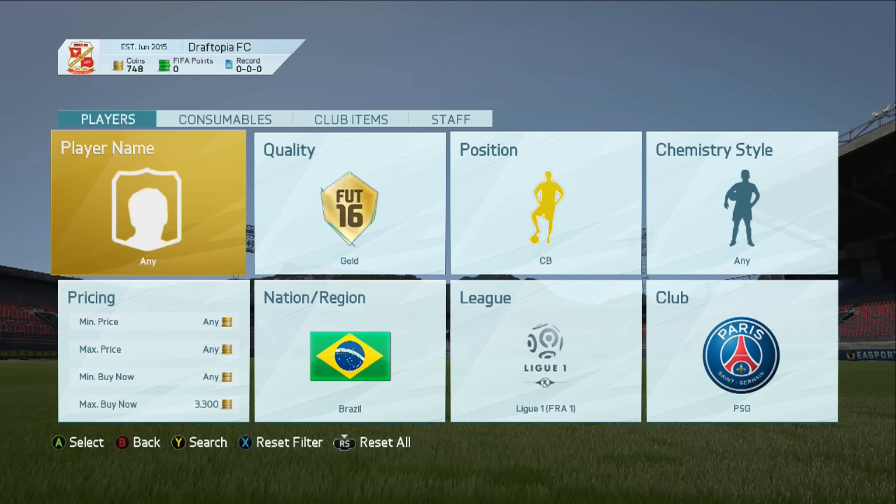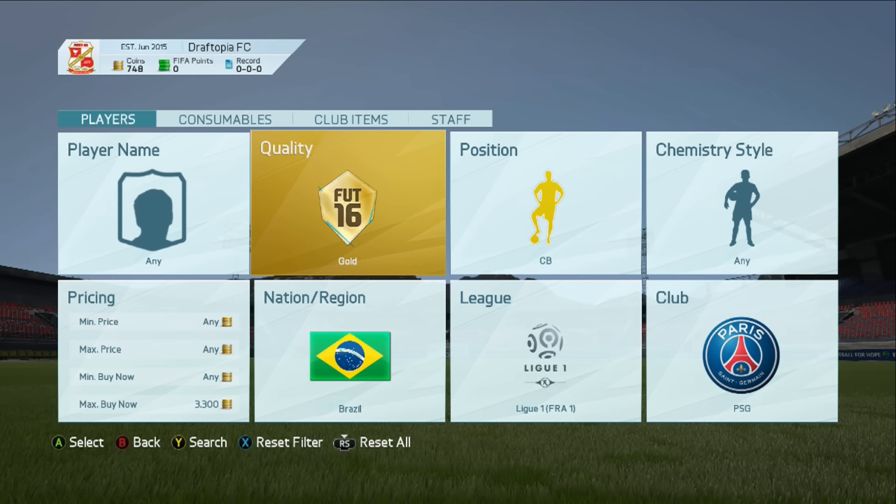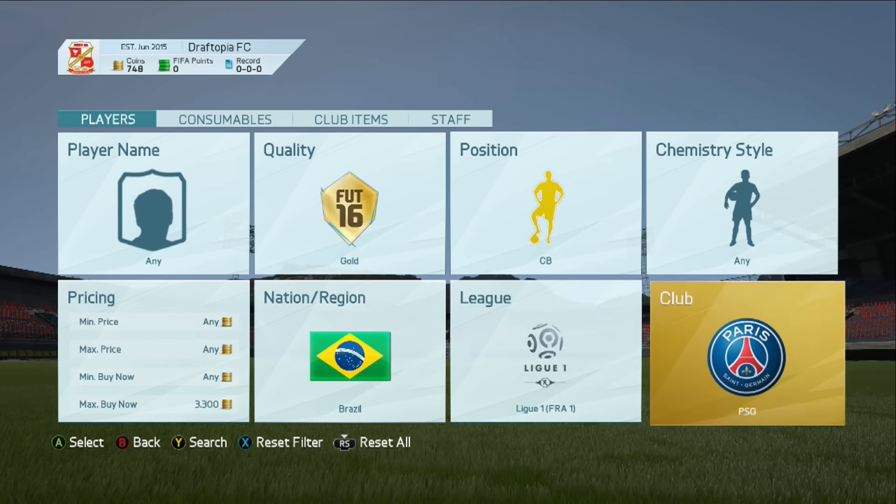What is going on guys, TVM here, welcome to some more sniping filters. This works on PlayStation, Xbox, and probably PC as well. We're gonna start off with two reasonably cheap ones — you're gonna need around 700 minimum coins, but if you want to pick up some really good deals, two to three thousand for the first two. The filters are: quality gold, center back, Brazil, French League One, Paris Saint-Germain.